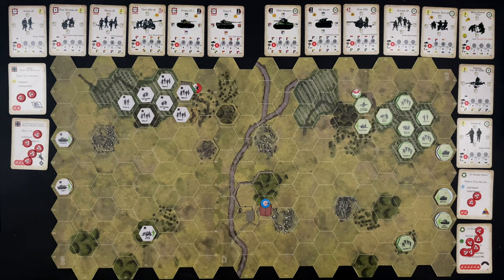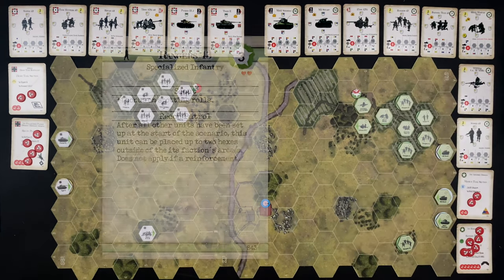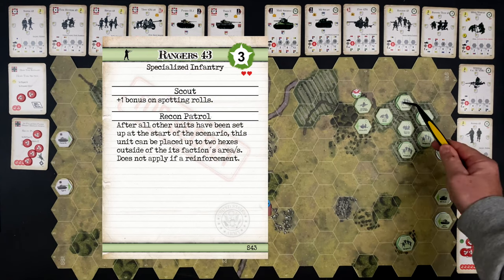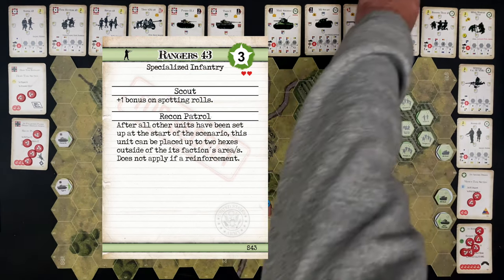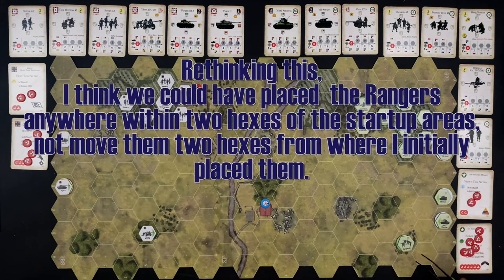There's one feature of the U.S. Rangers I want to point out. After setup is done, U.S. Ranger squads can move up to two hexes away — their special feature is recon patrol. After all units have been set up at the start of the scenario, this unit can be placed up to two hexes outside of its faction startup area. It does not apply if reinforced. We're going to use that special ability to reposition some U.S. forces — very simply, we'll push this Ranger squad up a bit closer to the farmstead, giving us a shorter route to get there.